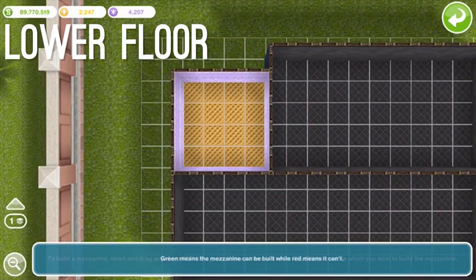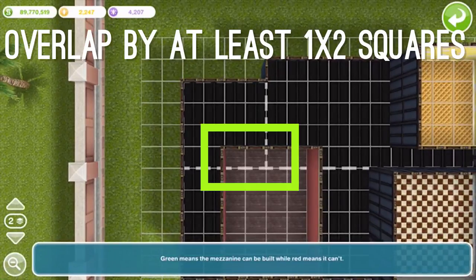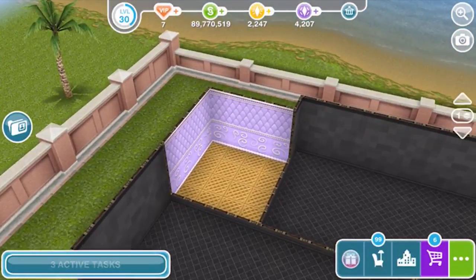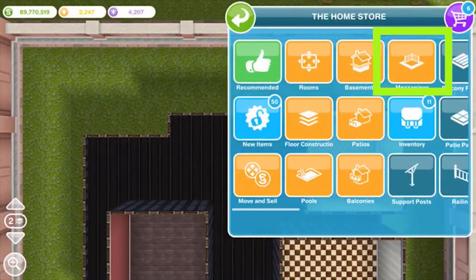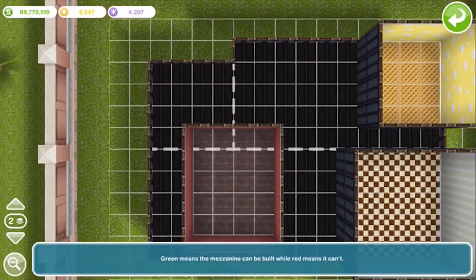The rooms don't need to be the same size or anything, as long as the one above overlaps the one below by an area that's at least 1x2 squares — so in other words, the two rooms need to have at least two squares in common. Don't try drawing a mezzanine on an empty part of the floor; it won't work — it has to be inside an actual room. To build the mezzanine, make sure you are on the upper floor, then go to the home store, tap the mezzanine tab right here, then draw your mezzanine. This works in the same way as drawing patios.